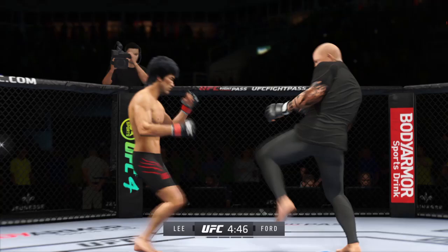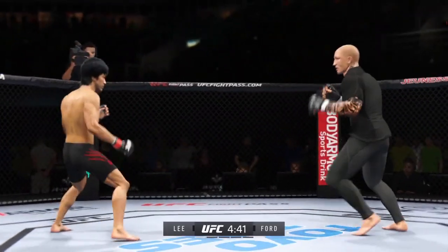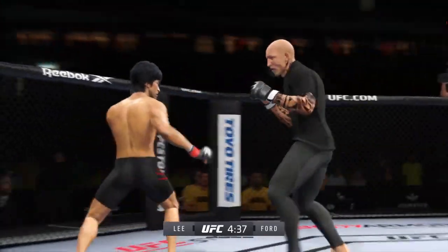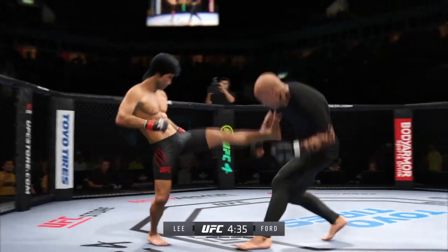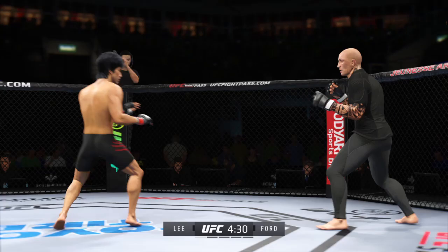But we know what a high-level striker is, and this guy is as high-level as we've ever seen in the UFC. Over and over, he's landing these big body kicks. Look at the whip action that comes from him throwing that kick.